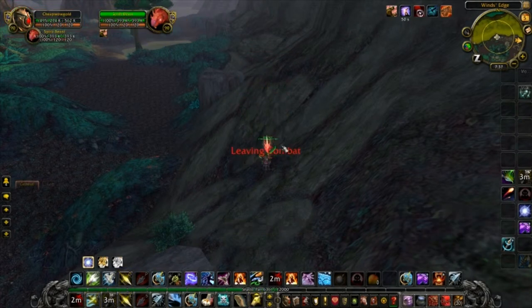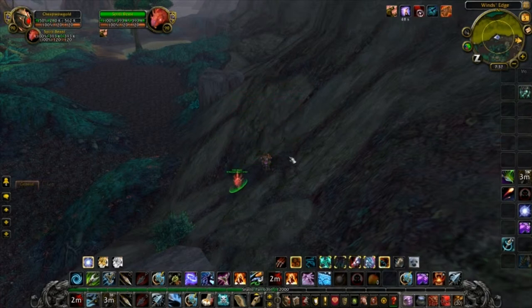Once he hits 30%, he'll become tameable. Put a last Concussive Shot on him, pop Deterrence, and then do Tame Beast right away — you should be able to tame him through the whole Deterrence. And then bam, you got yourself a spirit beast.